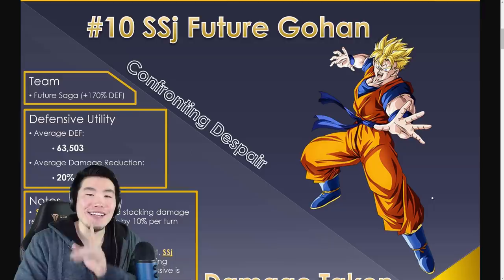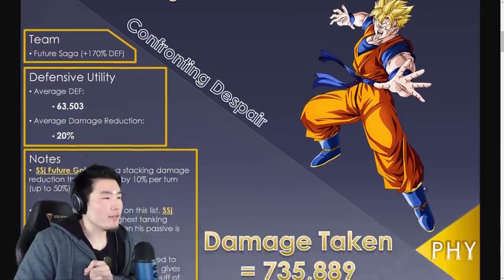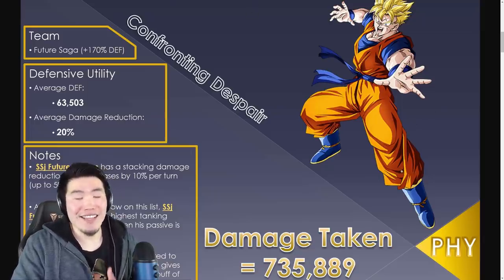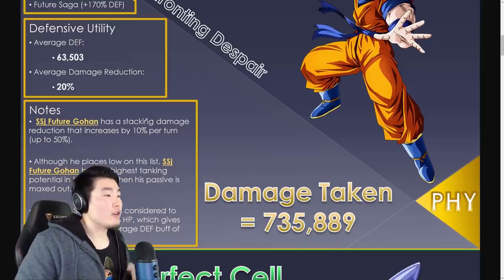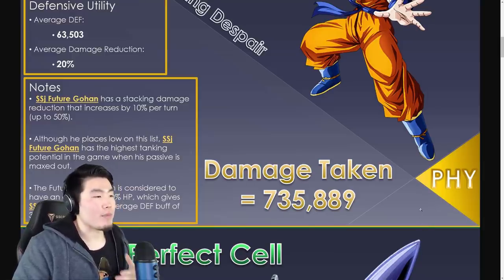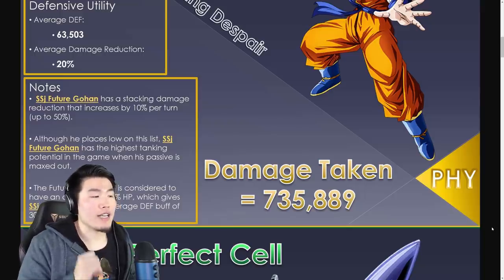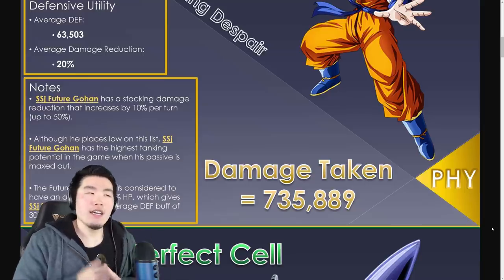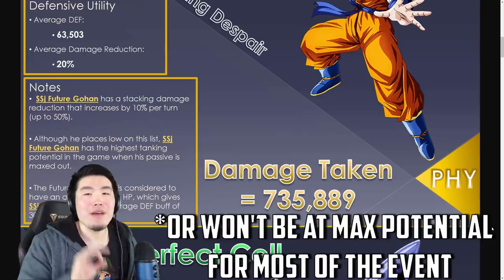Number 10: SSJ Future Gohan — Physical Super Saiyan Future Gohan. He is not on Global yet, so this is exclusive to JP. His team is Future Saga, which provides a 170% defense buff — running double leads, so 170% times two. His average defense is 63,503 and his average damage reduction is 20%. As a note, Super Saiyan Future Gohan has a stacking damage reduction that increases by 10% per turn up to 50%. Although he places low on this list, he has the highest tanking potential in the game when his passive is maxed out, which is why under standard testing conditions he lands at number 10.